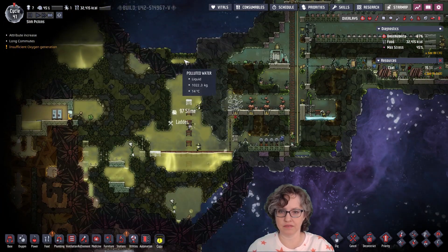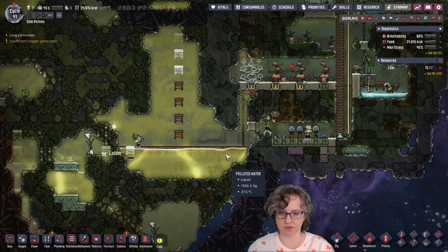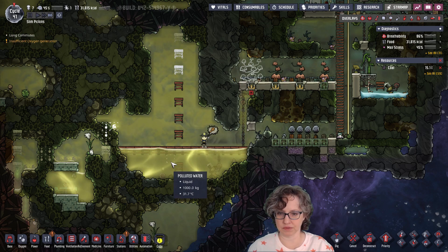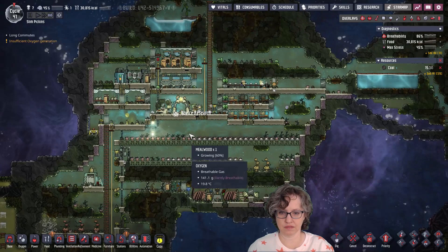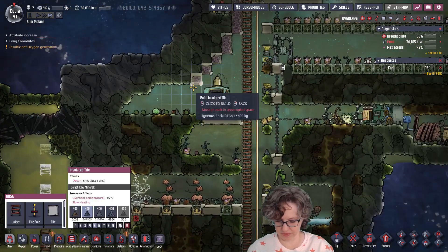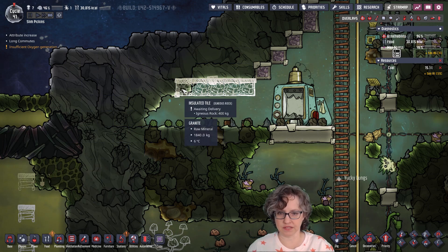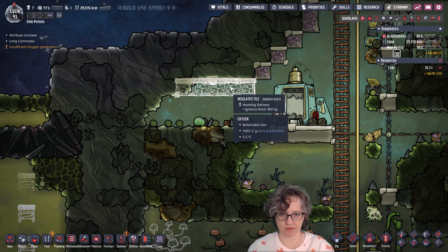And then eventually I'll dump this water in here, but right now I actually don't want this water to overflow — so we'll just keep it where it's at. It says insufficient oxygen but I think it's fine. Over here we can put this in. This is the only tile with space exposure, so we can go like this.